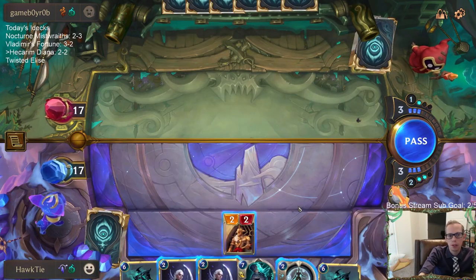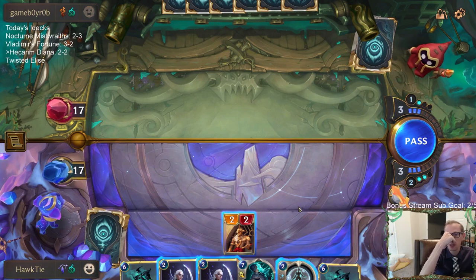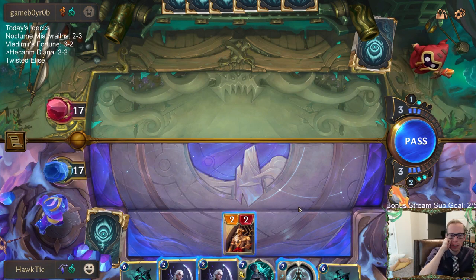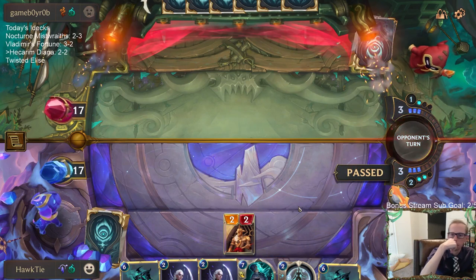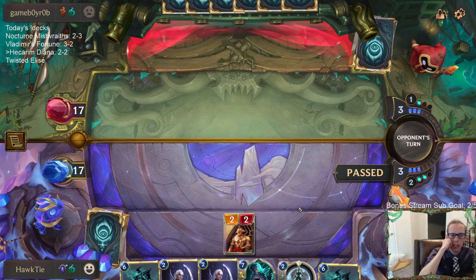Maybe I should not have played the Solari Soldier on turn one and just held it to turn three — this turn — to be able to play Solari Soldier first and then Diana. I was envisioning us drawing something cheaper to play but we didn't really. I guess I pass. They should be passing too because they should be scared of Diana.